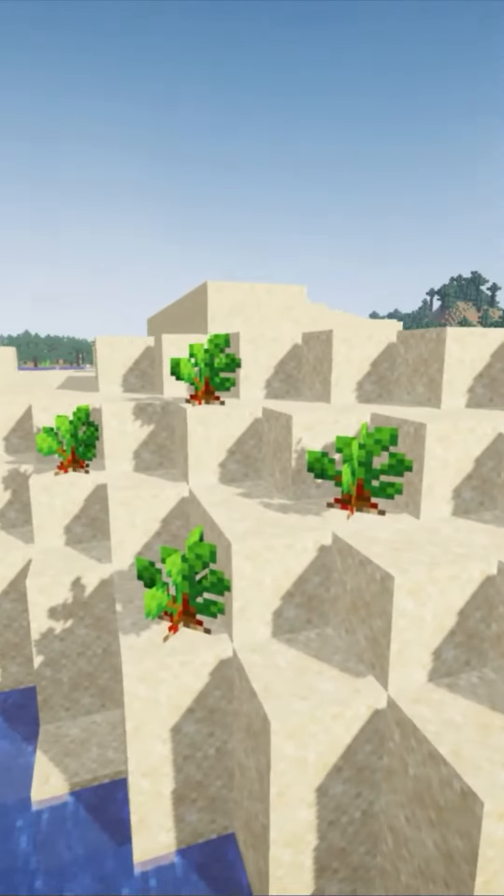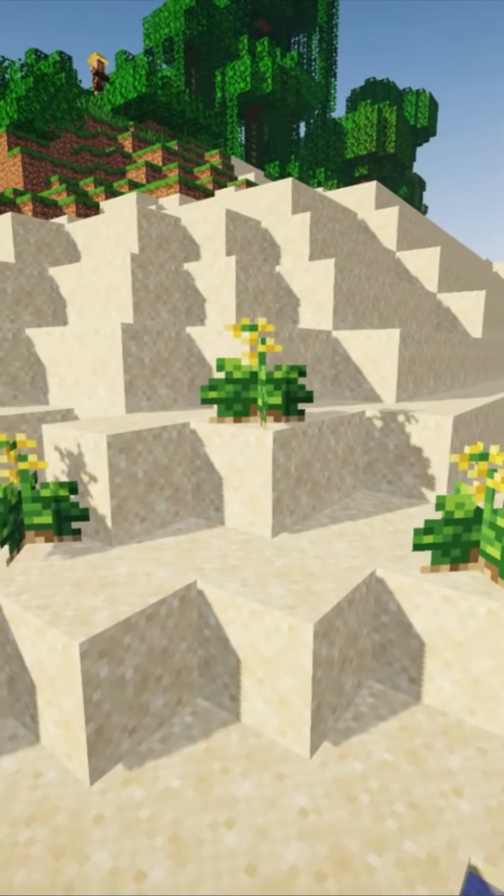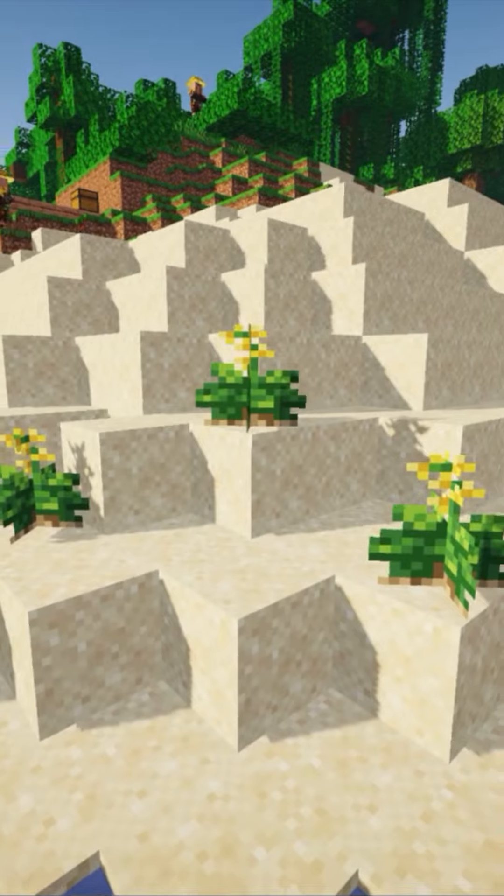You get nine new types of wild crops spawned in different parts of the world. For example, wild cabbage and seaweed can be found at beaches, while rice will grow in swamps and jungles.